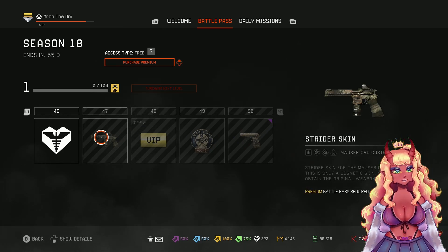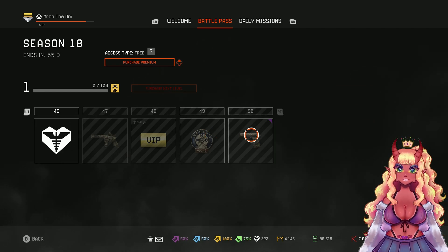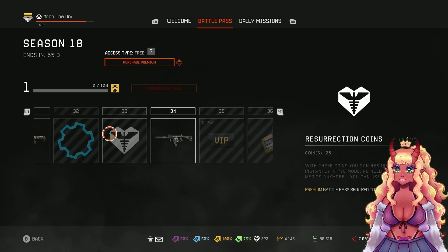There's a D96 Custom — I thought that was a Luger for a second — and a Makarov Pistol. You're telling me the end reward, the final thing you get, is a pistol? Are you okay, game?